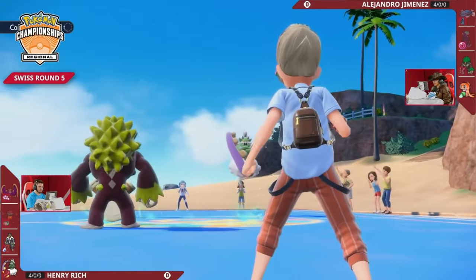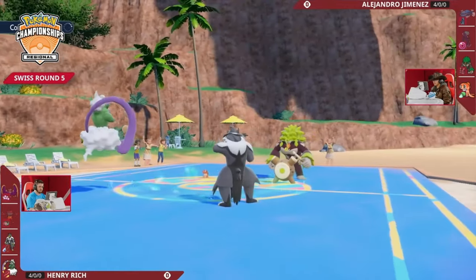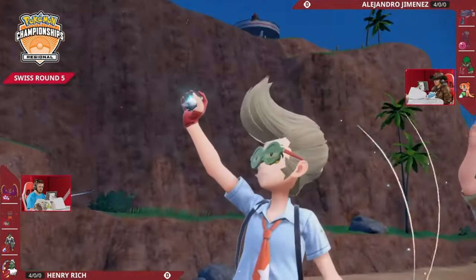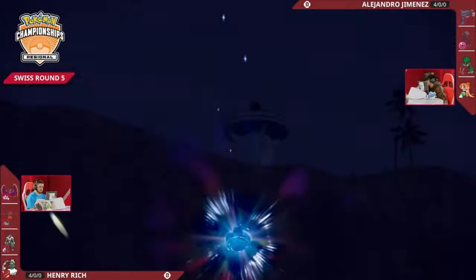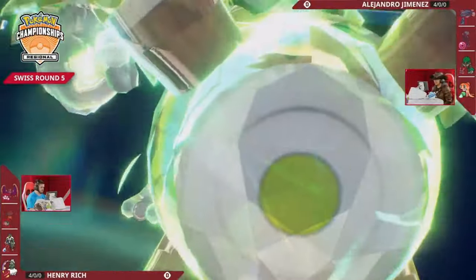Tornadus has a Focus Sash so you have to hit it twice to knock it out, but two times might be all Henry needs. He could lock into Bleak Windstorm which does super effective damage to Rillaboom, though there will be a double-up there into Tatsugiri as well, whether or not that pays off is going to be important. This Rillaboom has a Grass Terra type.